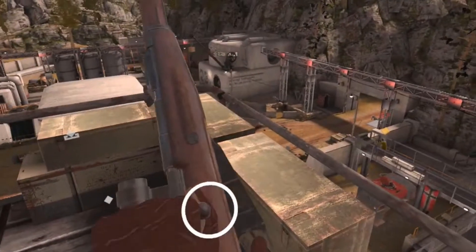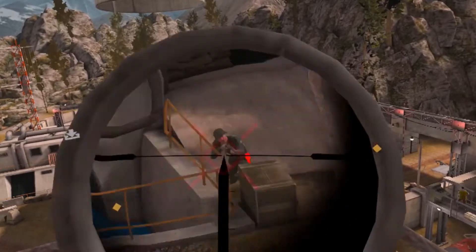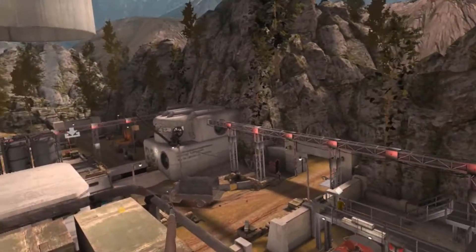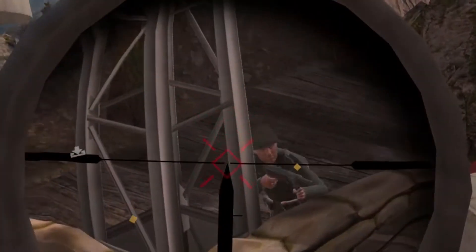When it comes to the reloading mechanics, Sniper Elite utilizes a more realistic approach, where you have to unload the empty clip, grab ammo from your belt, put it into the gun, and cock it back to load a round into the chamber. This all works well, but does take some getting used to, especially if you're used to simplified reloading from a game like Population 1.